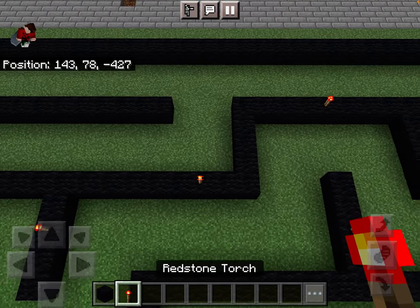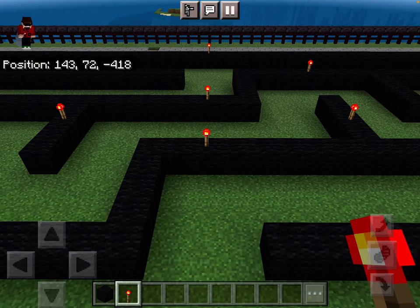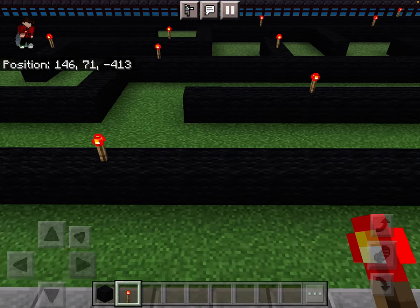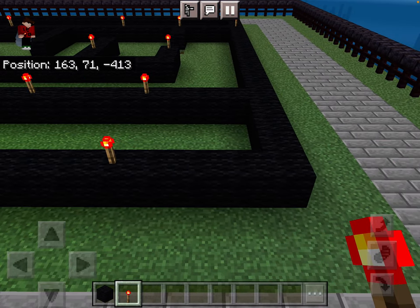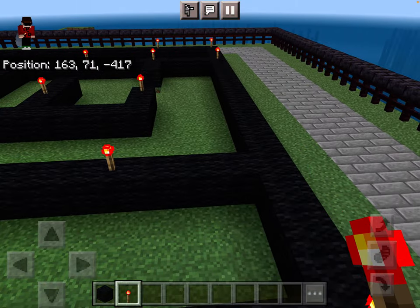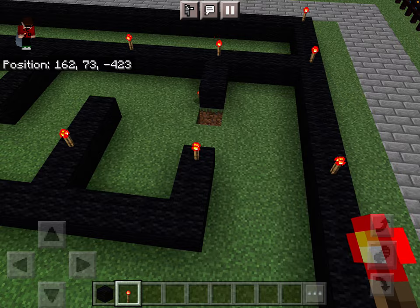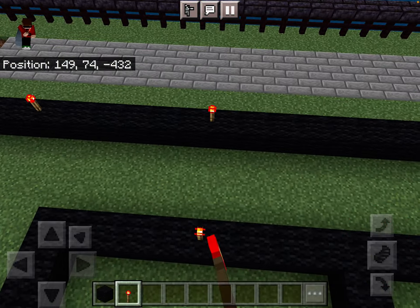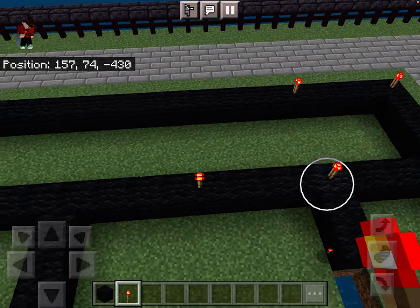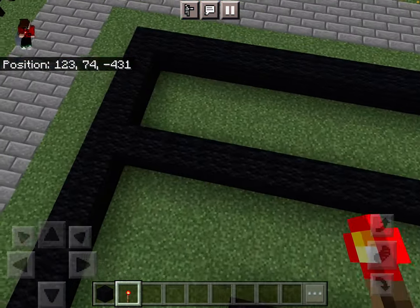Basically, we're going to have a redstone torch in line, in rows I think. This one lines up there, and that one lines up there. And this one does not have a torch right here for some reason. We're going to add one right here, and add this one in, and this one in. This one has torches here.